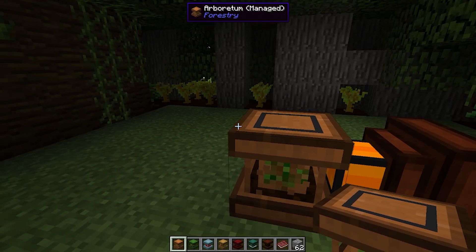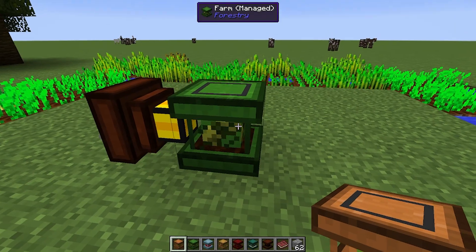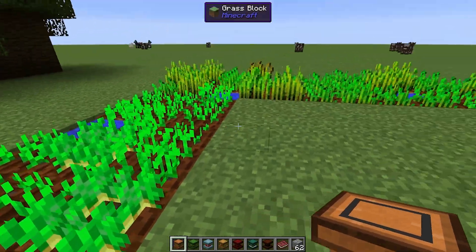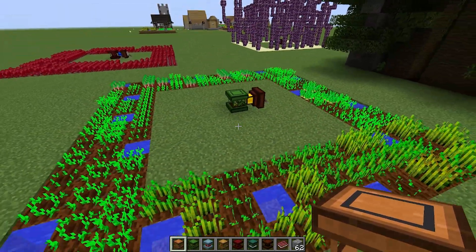Once you place the arboretum down, it will automatically start putting the dirt down as humus, and it will start planting and harvesting the trees. This is the crop farm here, and it is going to be able to do any sorts of seed crops. You can put the dirt in and it will give the output here. With water and carrots, potatoes, seeds, etc., with fertilizer, it will also automatically place the water and the farmland, and it will till the soil for you. It literally does everything you need it to do.